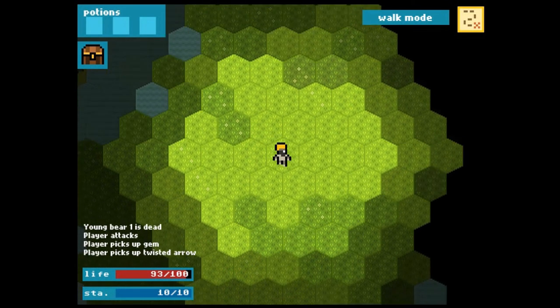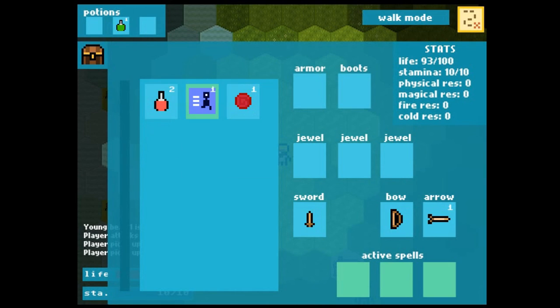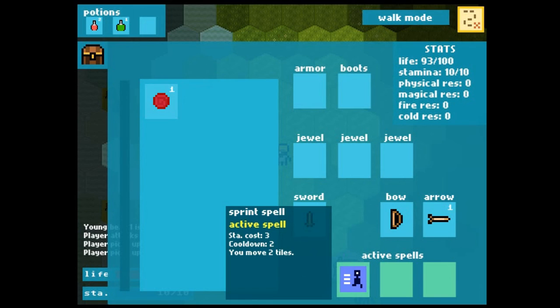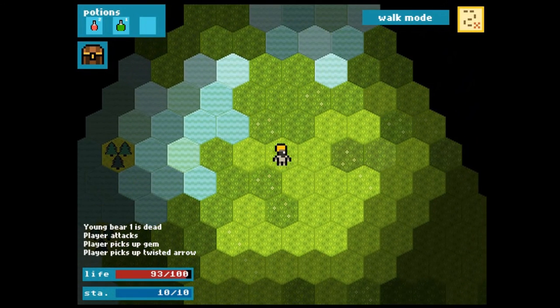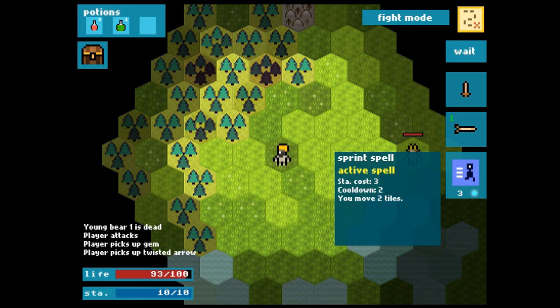We're back to Walk Mode so we can move around freely. Let's rearrange our inventory — we'll assign teleport potions to the potion spaces in the top left, and add the sprint spell to active spells. The spell is not displayed because spells become active only when you enter Fight Mode. There we go — under the sword and the arrow we now have the sprint spell.